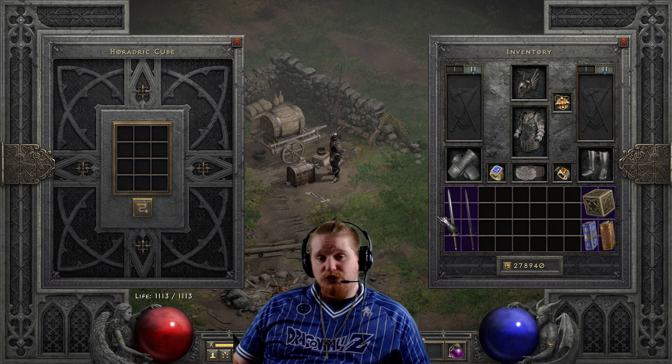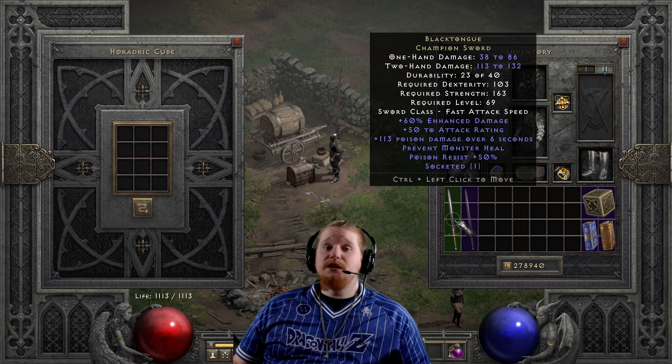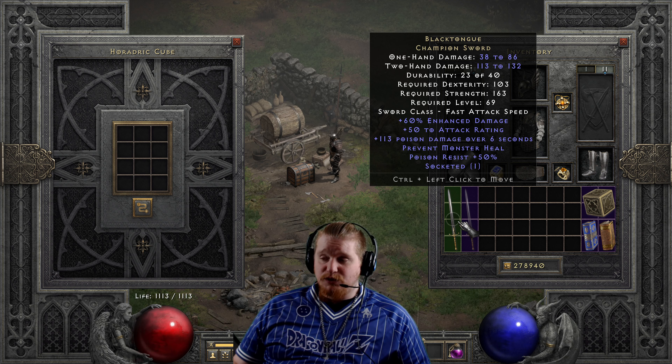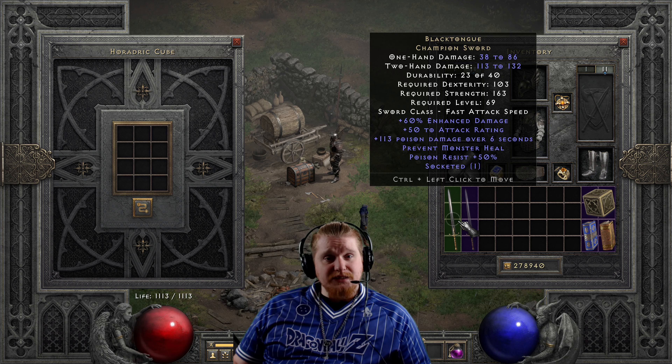As you can see, Black Tongue upgrades decently to the second tier but upgrades very poorly to the third tier. Black Tongue is really only a good weapon for Barbarians or Druids in my opinion. As a two-handed weapon, you tend to avoid it on any character that doesn't have a propensity toward two-handed weapons.